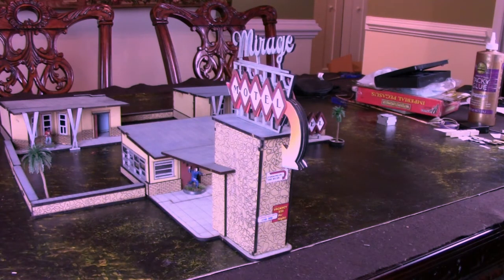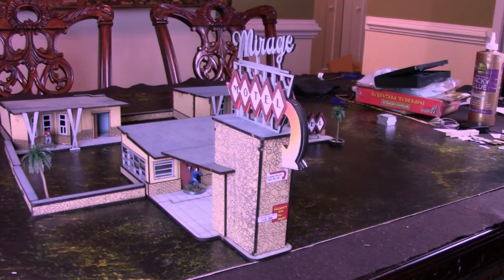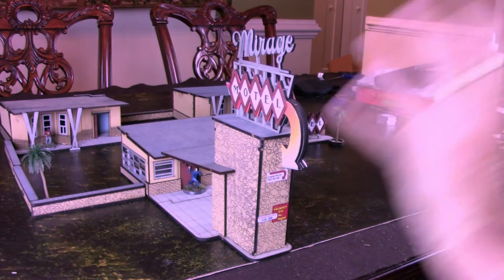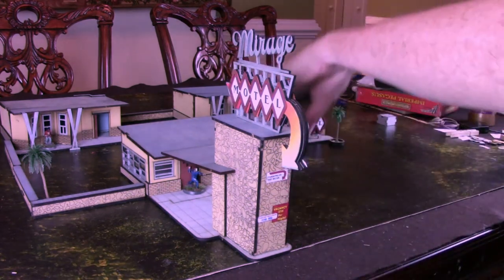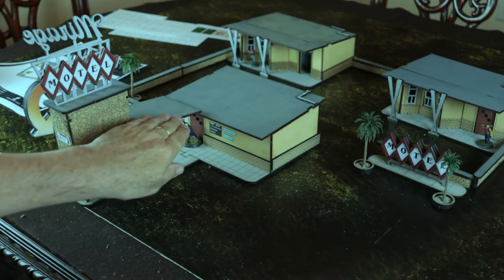Here is the completed Mirage Motel kit by BlackSight Studios. This is a pretty nice kit. It went together mostly well. I had a couple of issues with some of the pieces on one of the motel rooms not fitting together right. Mostly everything was relatively straightforward and relatively easy to put together. The building comes with the lobby — the main building where you check in, with a little drive-in overpass thing.